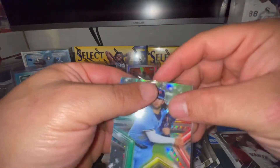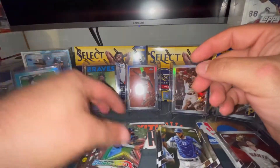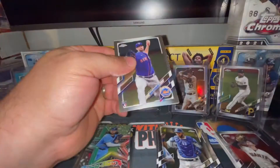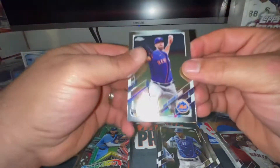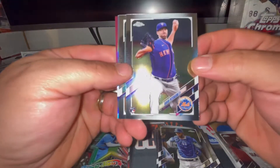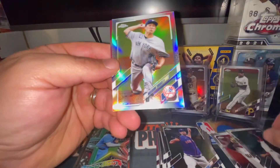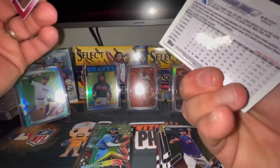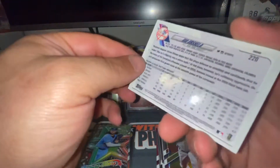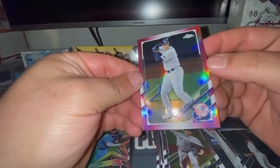And a Bo Bichette - sweet, this is my third one. I told y'all I'd include it so I don't even have to go digging it out, right there's another one. I'll go ahead and put it in that pile. The last pack of this rip - there's a David Peterson rookie card, Victor Robles, Masahiro Tanaka on the refractor, and a Geo Urshela on the pink refractor.